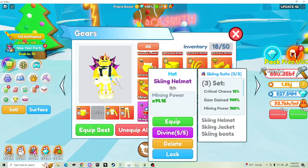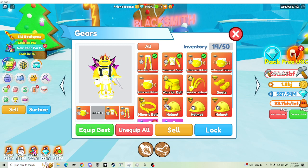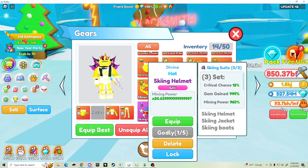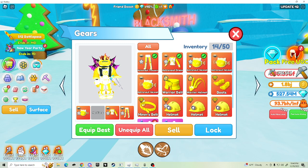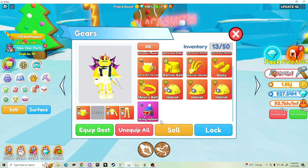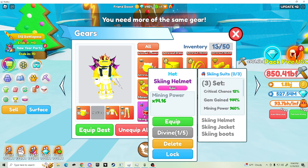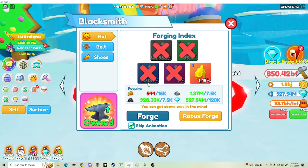That was way too quick. So let's divine them, then equip best. This is higher than this right now, so we're just not even gonna bother with the purple. Now that I know that, I'm literally gonna go in here and just auto delete everything.